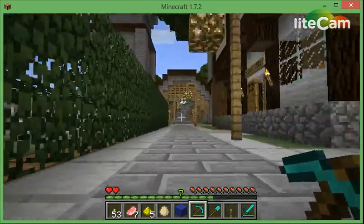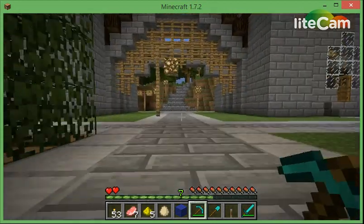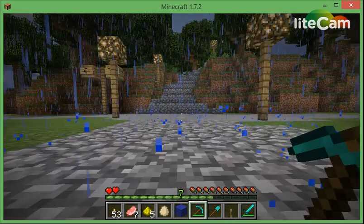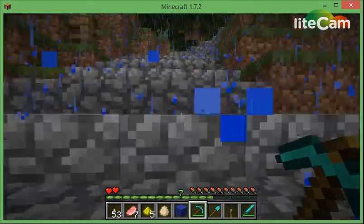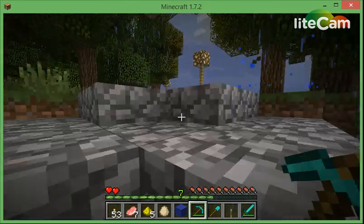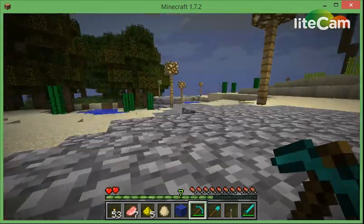The iron golem is strong and he can't swim. There are a few other things — maybe slowness, I don't know. But that's the main part of this mod. Also, I'm playing on the Kingdom of Verona map. I will have a download link to this in the description.